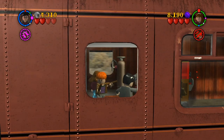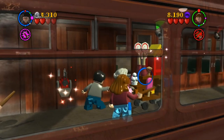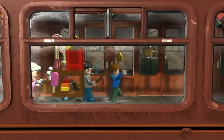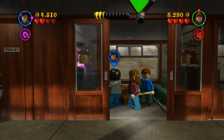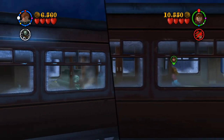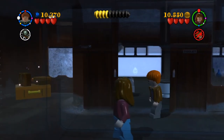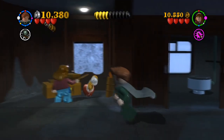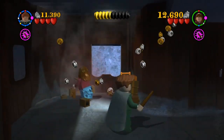Then the second part you're actually on Platform Nine and Three-Quarters trying to get on the Hogwarts Express, but there are loads of students and Malfoy blocking you. It was interesting — they actually made a whole level for Platform Nine and Three-Quarters. You jump on top of the train and stuff, and then you actually go into the train, which was really unexpected. And then one of the best scenes from Prisoner of Azkaban — the whole train fogs up and the Dementors come. You take over as Remus because Harry's getting attacked, and you have to get rid of all the Dementors on the train. It was just a really fun level.